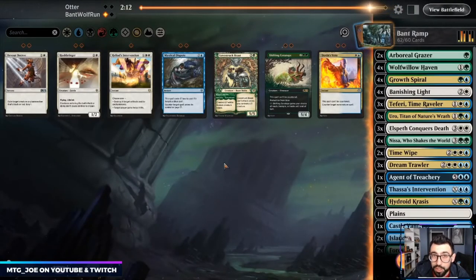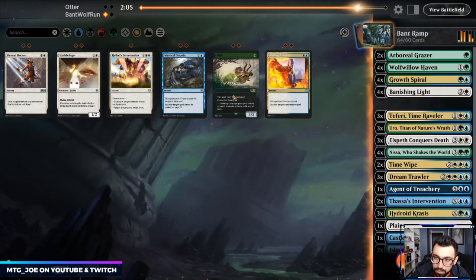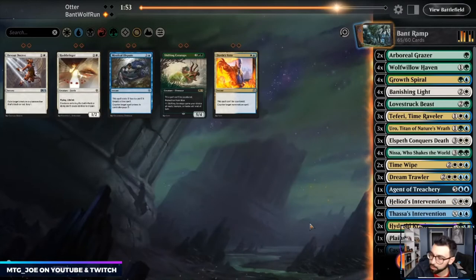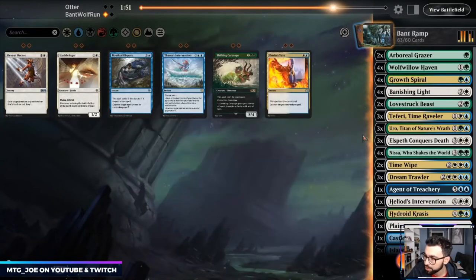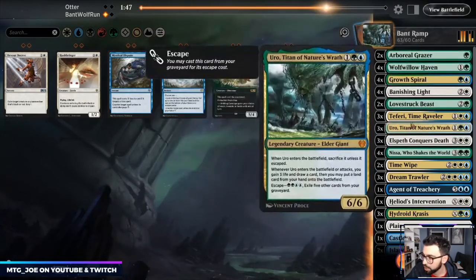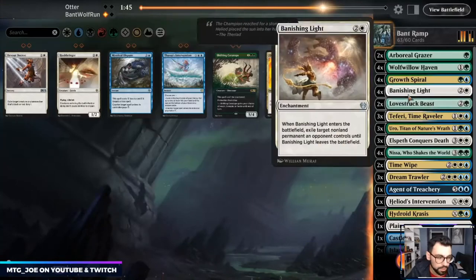Hushbringer turns off the life gain but probably not all that relevant here. Probably Lovestruck just as a blocker. Heliod's Intervention doesn't get around it — maybe we wanted that more than Thassa's Interventions. They're low to the ground so we're not going to do that much. Teferi's fine in this matchup.